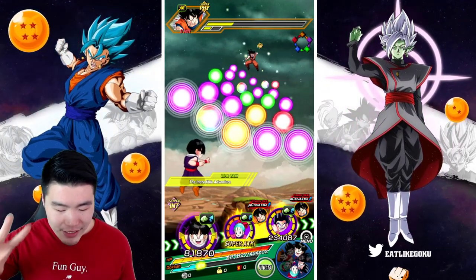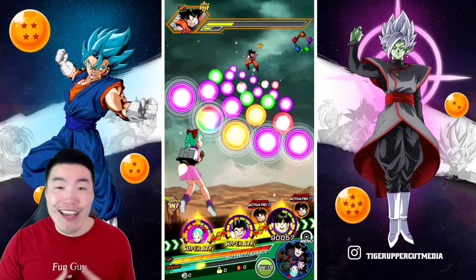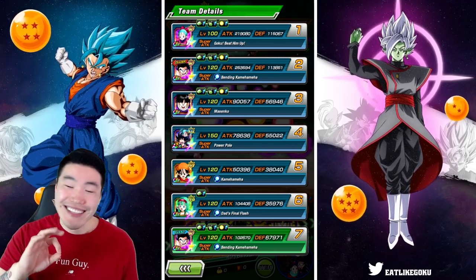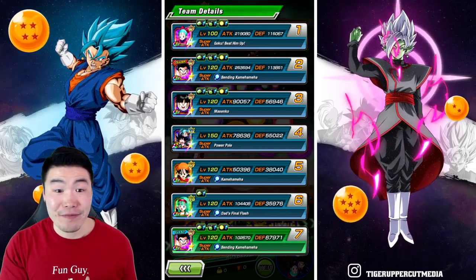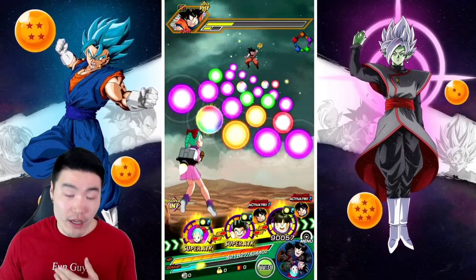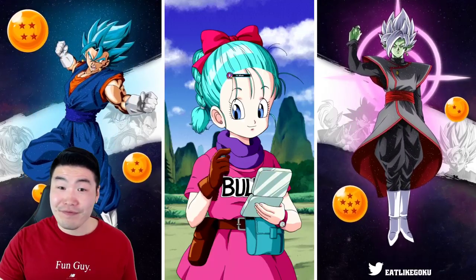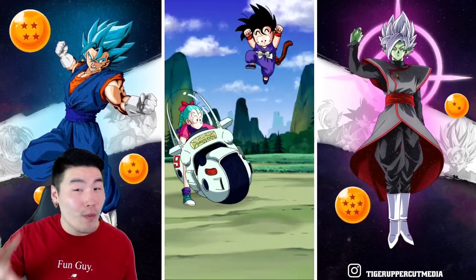We're on the second appearance here, and we have basically the best possible support for any INT or Super INT unit — the Youth Gohan. So we should see something pretty good here. Her defense is now 115,000, all the way up from 66k last turn, and her attack is up to 219,000. She's going to be stacking a little bit of attack as well this turn, so we're definitely going to be over a million. And here we go — 1.1 million. Over a million, as I said. I was hoping for a little bit more, to be honest.